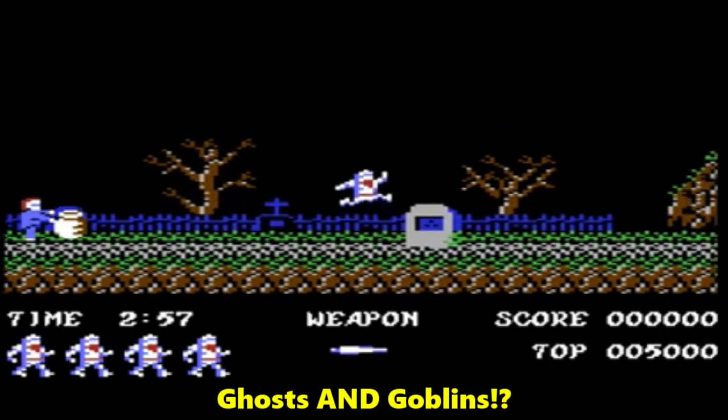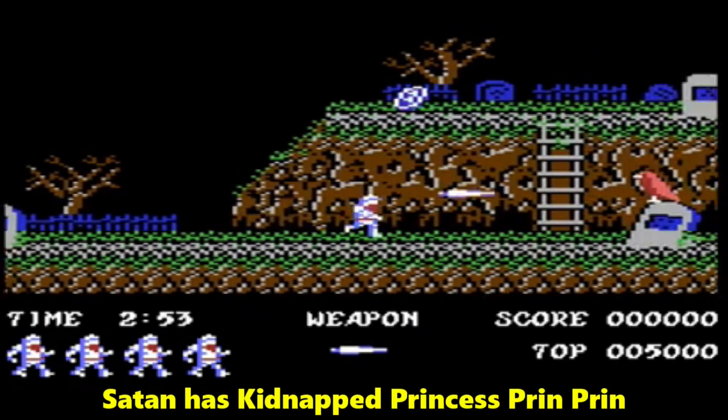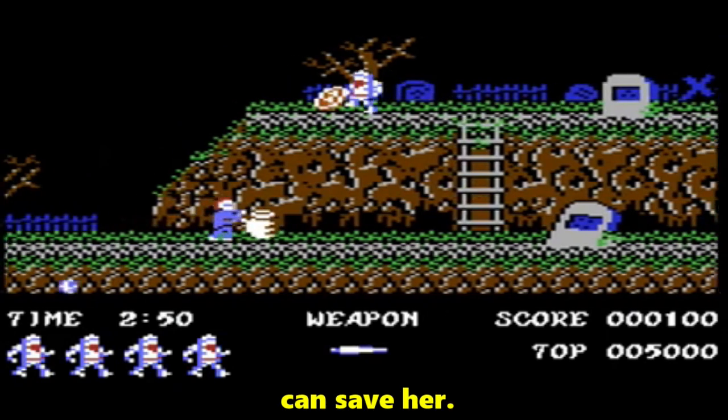Ghosts and Goblins — what a combination! Satan has kidnapped Princess Prin Prin, and only the little bearded knight Arthur can save her.